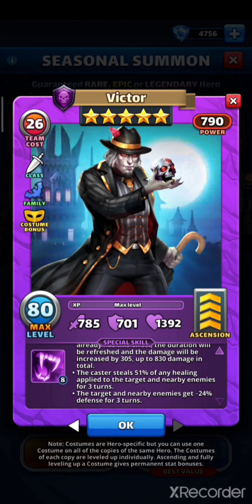He steals 51 percent healing from three enemies — this is great, so if you pair him with a hero that can cast fiends it will be hard to remove them. And he reduces the defense of three heroes by 24 percent. I know 24 percent is not a lot, but in my opinion it is good: he's very fast and it's applied to three enemies.